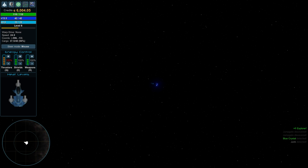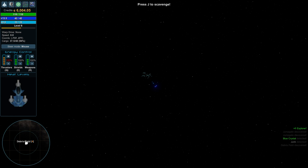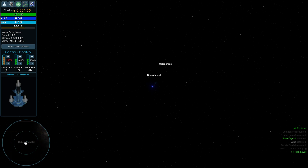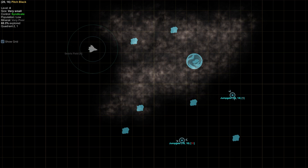There's junk floating around — you can see a blue blinking dot at the bottom indicating something's out there. Let's get a little closer and press J to scavenge. We got two microchips and two energy cells. But I think I have too much stuff on my ship and I can't pick it all up. We need to go to a planet and sell some stuff — we don't have enough storage.